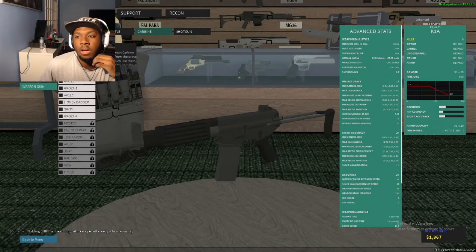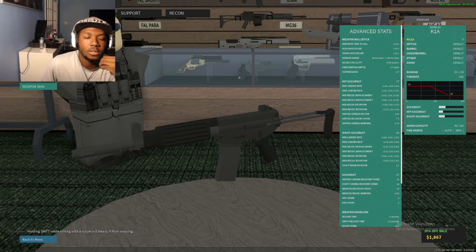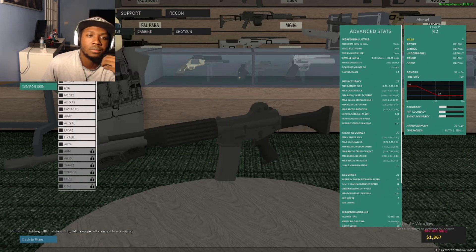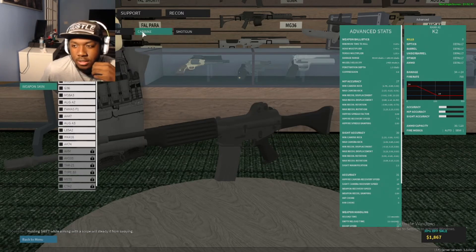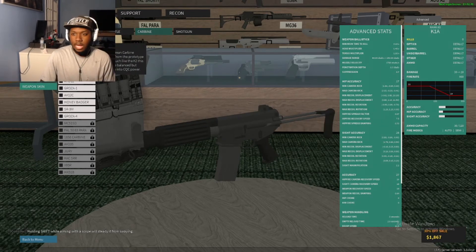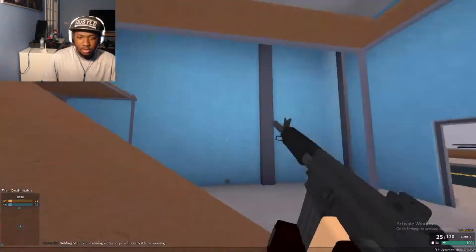Our last weapon to be covered is the K1A. There's really almost no difference with the K2 — it's just a carbine version of the K2. The main difference is it just shoots faster with much lighter damage. So basically that's the whole purpose of it.